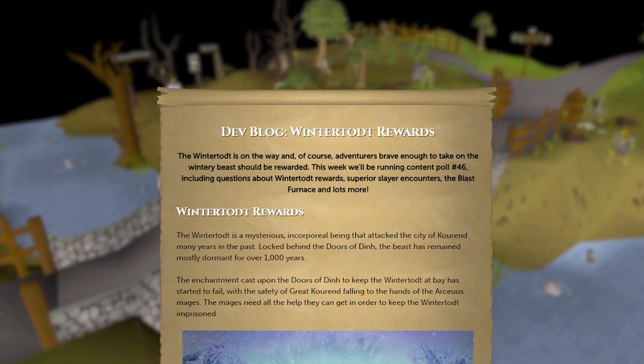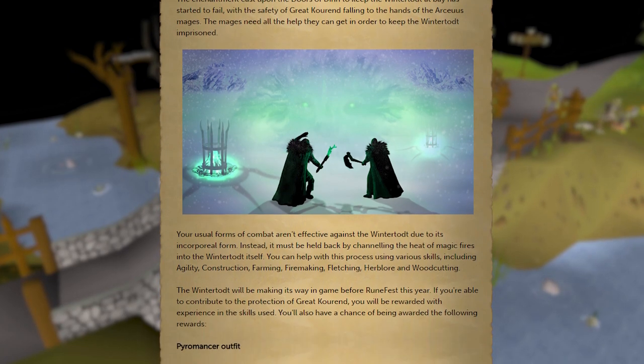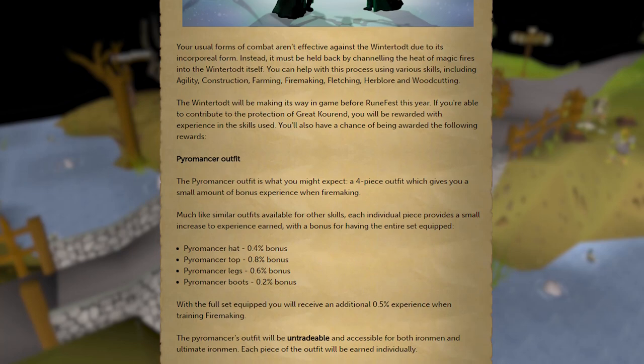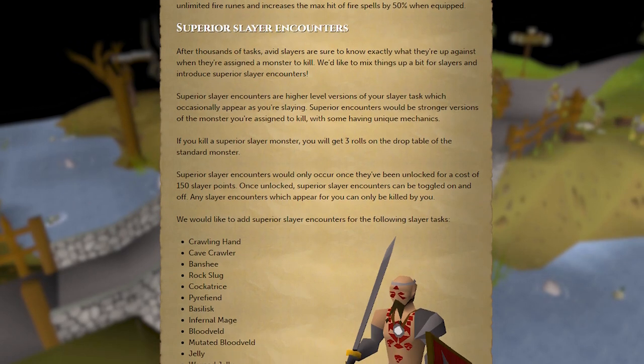We kicked off this week with a new dev blog on the Winter Todd, specifically touching on the rewards. These include the Pyromancer outfit for increased firemaking experience when worn, the Tome of Fire — a book that gives offensive and defensive magic bonuses, unlimited fire runes, and a 50% damage buff to fire spells. And that's just the beginning of this poll.